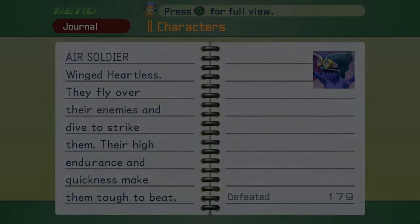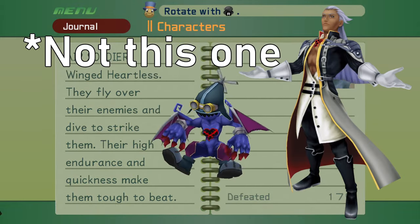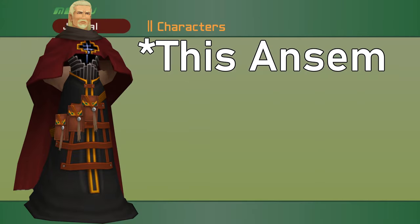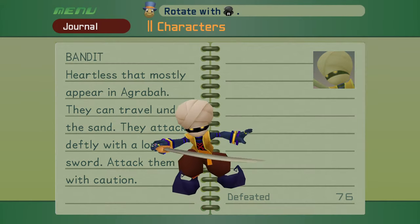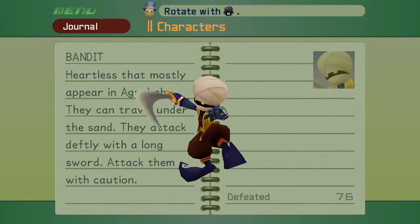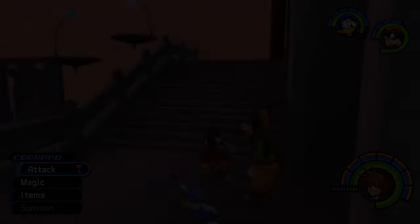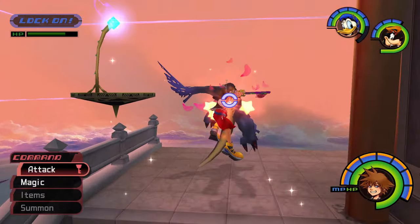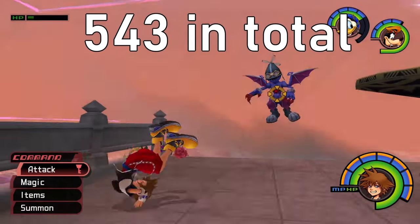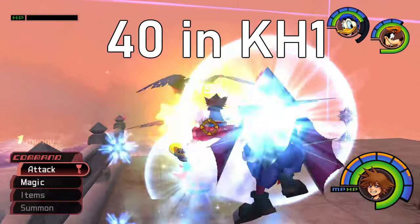Through these reports, we find that it was Ansem who first discovered the pureblood Heartless, and subsequently created the emblemed Heartless through his experimentations on hearts. Though a breakthrough discovery for Ansem, it would bring more darkness to his world and many others. Now, I won't be covering every Heartless in Kingdom Hearts here, as there are a lot of different types, but I will be covering them in a different video later on down the line.